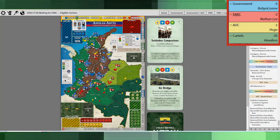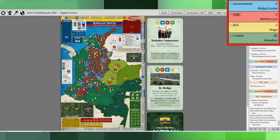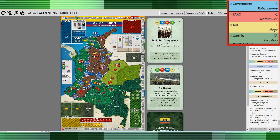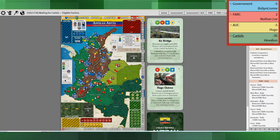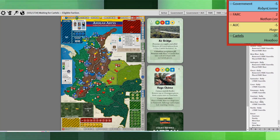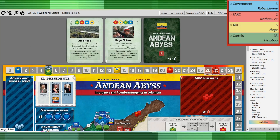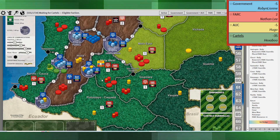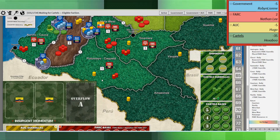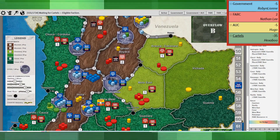That can be very powerful, especially if you can get back-to-back special activities and assassinate a lot — you can really take the FARC down in a big way. That was followed by my massive rally where I rallied everywhere, placing bases and extorting. I'll zoom in so you can see the bases are all down now. I've got 21 resources, so I'm in pretty good shape.